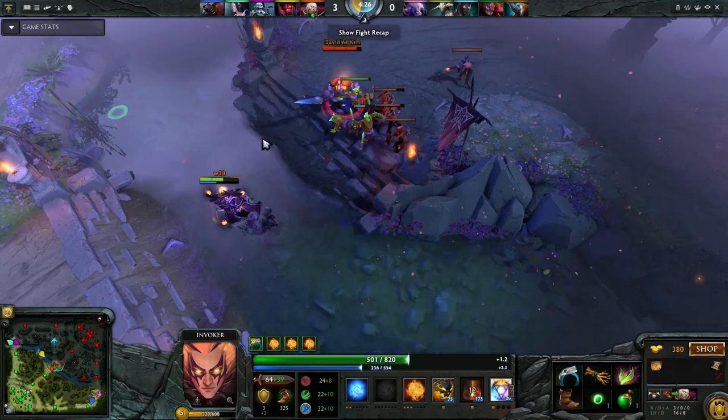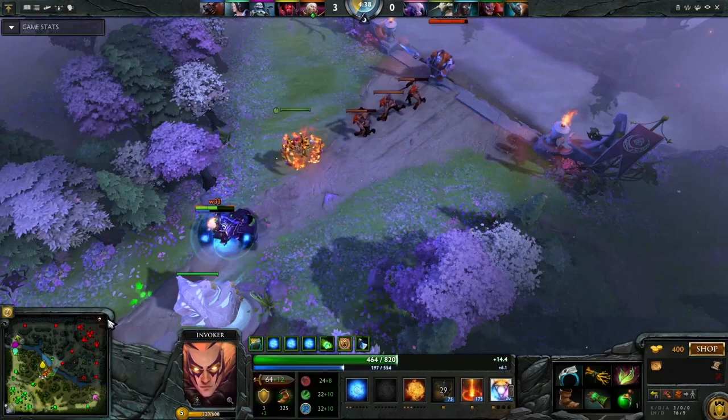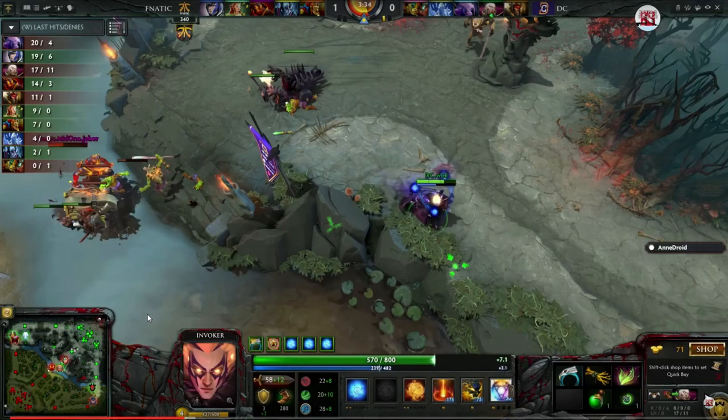Invoker is a hero that needs to farm reliably in the mid lane. You want a stable lane where you can out-CS and out-deny your enemy because of the advantage that Forge Spirits give you. Because of that, Wiha almost never uses Invoke to get any other spell rather than the Forge Spirits and Sunstrike combination, unless he gets ganked or dove under tower.